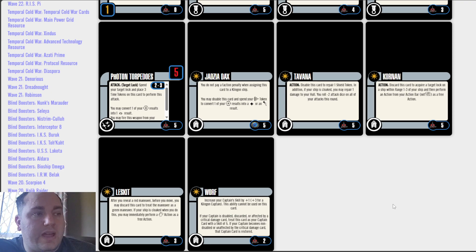The next crew is Leskit. After you reveal a red maneuver, before you move, you may discard this card to treat the maneuver as a green maneuver. If your ship is cloaked when you do this, you may immediately perform a sensor echo action as a free action. That's much more my cup of tea — cost of 3, which is a discard, but you get to do another sensor echo action. I think that's a good tradeoff.